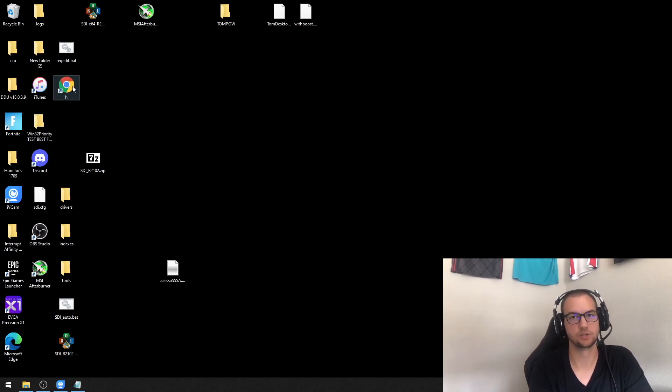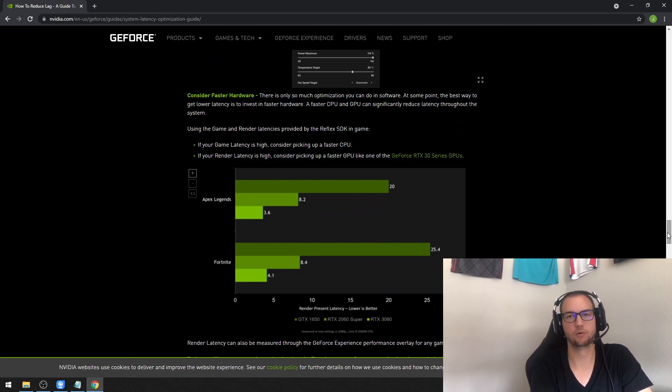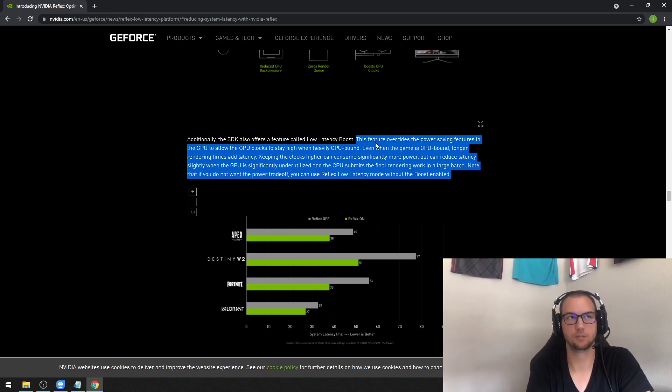I'm going to go into this explanation and show the article that Nvidia posted. The reasoning why people previously put textures on Epic rather than Low: this is an Nvidia article about latency. Before, when people looked at Fortnite, the CPU usage was way higher than GPU usage — like 90% CPU and 20% GPU. That's not always bad, but depending on your GPU and driver, your GPU would run at a slower clock speed because it didn't need to run faster for the work it was doing. However, the faster it runs, the faster the frame is rendered, hence lowering your latency. In their Reflex article, they talk about the boost feature, which overrides that power-saving behavior that down-clocks your GPU. With newer drivers you don't run into this issue as much.